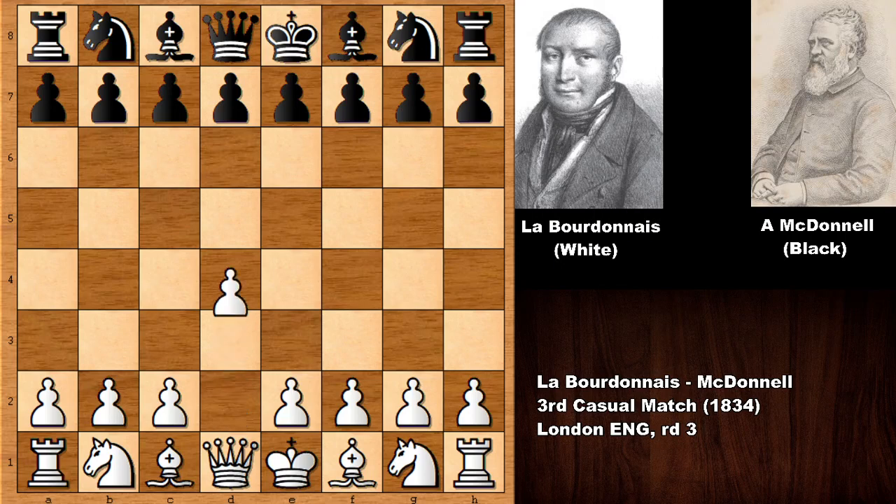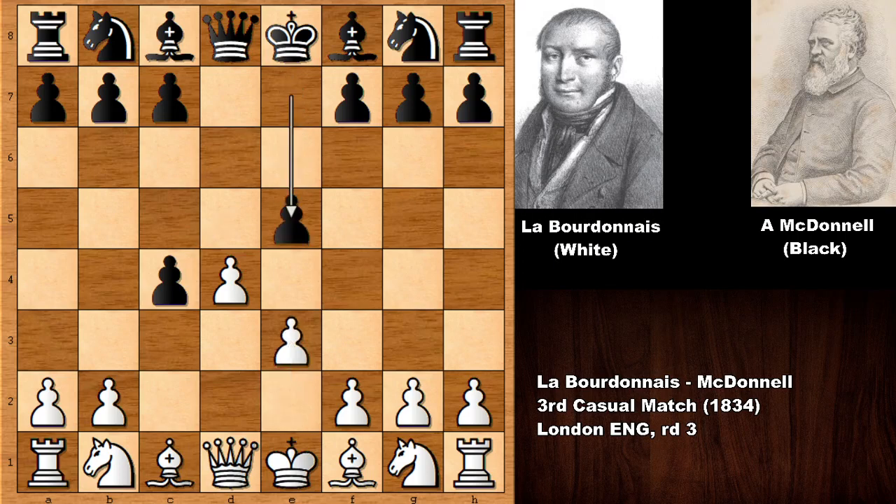Labourdonnais starts the game with pushing the D pawn — we have D5. D4 is unusual for the Romantic era of chess, and then C4, and this is the Queen's Gambit. D takes on C4 usually. In the Romantic era we see E4 and the Italian opening. E3, E5, Bishop takes on C4 — so this is Queen's Gambit Accepted.